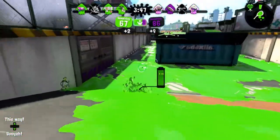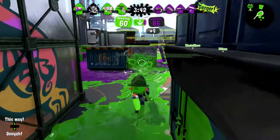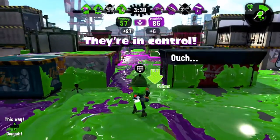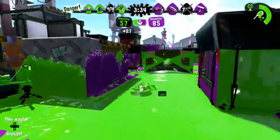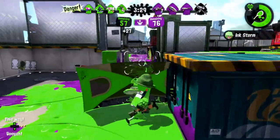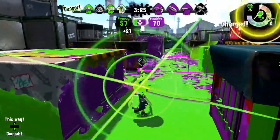My beacon's been either used or taken out. I'm going to assume taken out, because people don't tend to like to use beacons for some reason. So I'm going to reset my beacon and ink this lane, then fall back. Now this lane here is a possible flank lane, so I want to make sure that's covered in our rank as well. At least if they're going to flank me, they have to work for it.